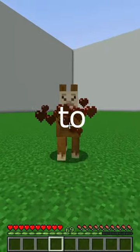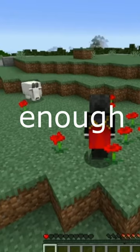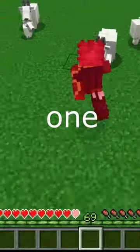Next is Goat vs Llama. Hitting a Llama causes it to spit at you, dealing half a heart. And I didn't even know goats do damage to you, but if you wait long enough, they'll ram at you, dealing half a heart more than the Llama at one heart.